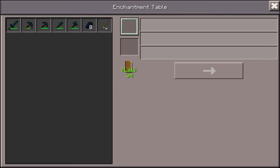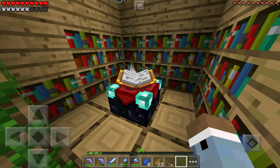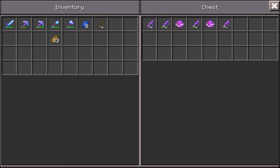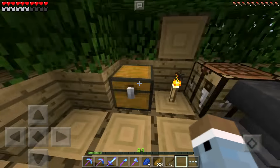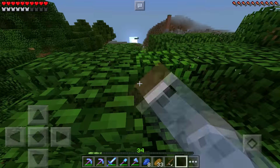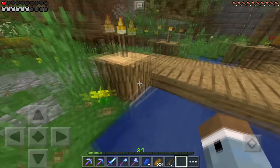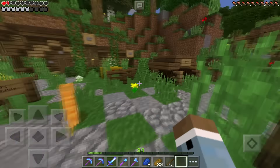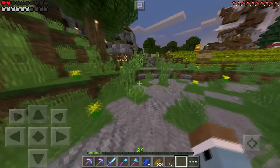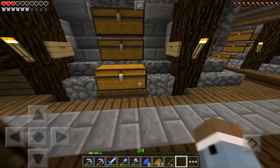We just need a good Lure. That's giving me Unbreaking and Unbreaking — all Unbreaking. So let's find something else to enchant, like a gold sword or something, to get rid of one of these levels and reset the enchantments to get something better.